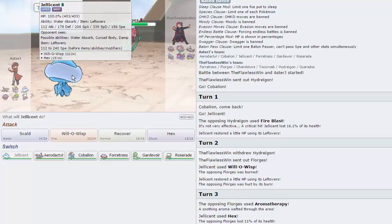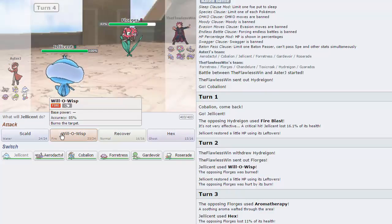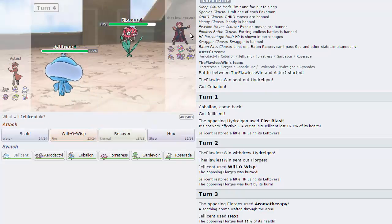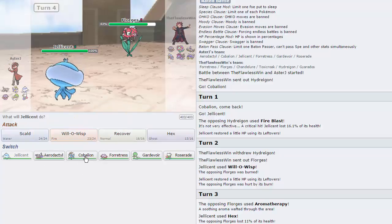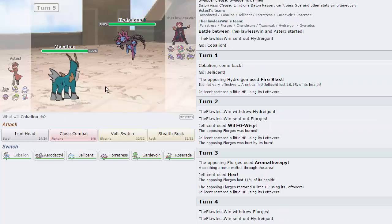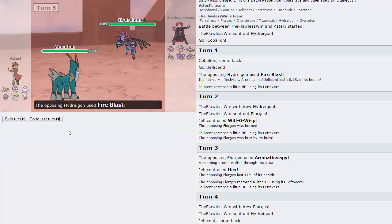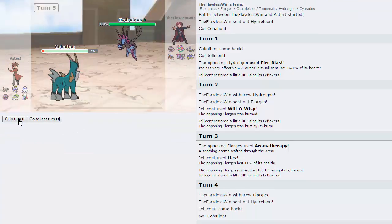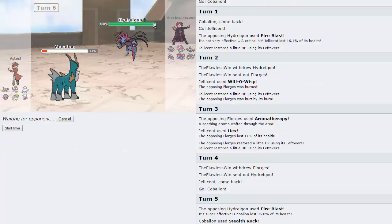He goes directly into Florges — we're able to burn it. Obviously he could have Aromatherapy, but I won't stick around long enough to know. He is faster than us and goes for Aromatherapy. I'm going to double into Cobalion — he's going to go into Hydreigon. Last time I switched into Jellicent, so he might switch it up. Going for Stealth Rocks right here, and Fire Blast fails to knock us out this time, so we're able to get up Rocks, which is really nice.